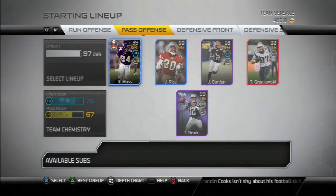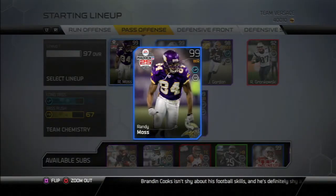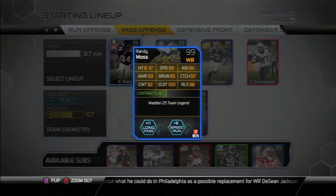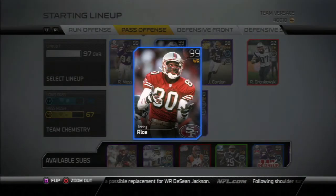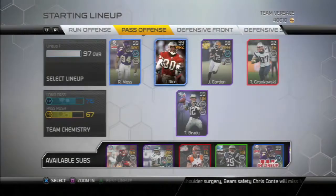I got Randy Moss, my favorite receiver in real life and in Madden. He's just Randy Moss — he's great, takes the top off the defense with that 99 speed, 100 spectacular catch, 97 catch, 98 release. His catch in traffic is low, but he's Randy Moss — he doesn't catch passes over the middle. And I got the legendary Jerry Rice. He just catches everything; he struggles going deep but he catches everything else.